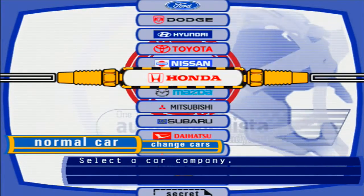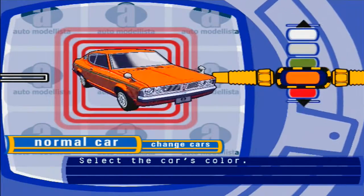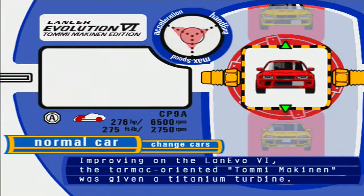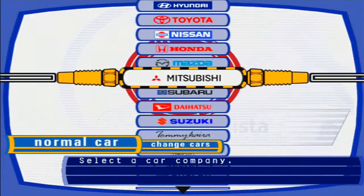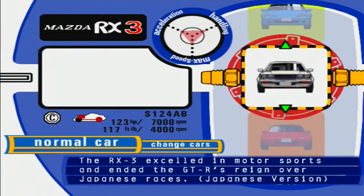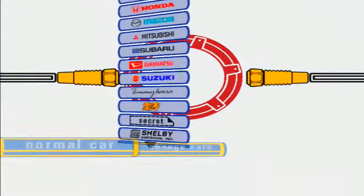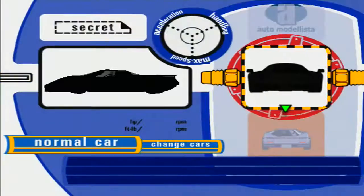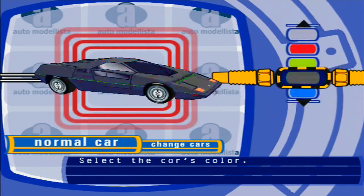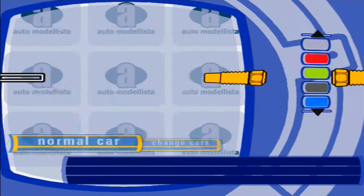For level 3, there are three additional vehicles you can get, which includes the Mitsubishi Gallant GTO, a nice classic machine. That's for Rocko Hill. For Akagi Hill, you get the Mazda RX-3 — some old school rotary. And for East Tokyo, you actually get one of the hidden manufacturers: the Dome Zero concept, which has five colors in it, which is pretty cool.